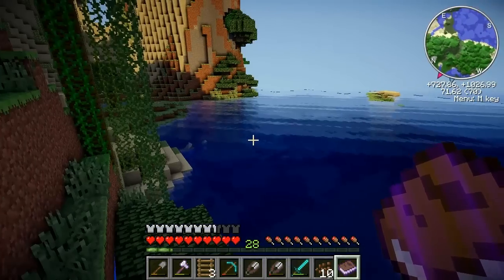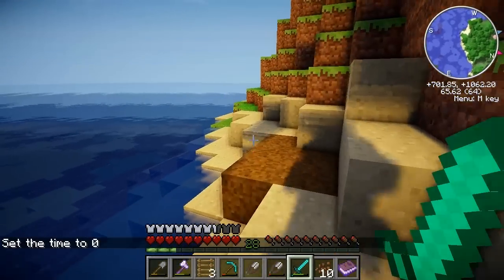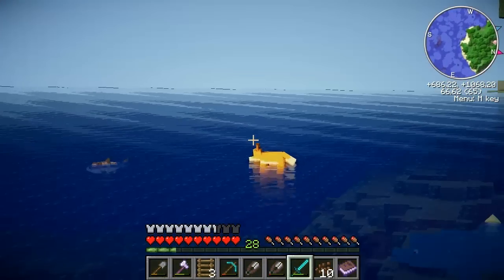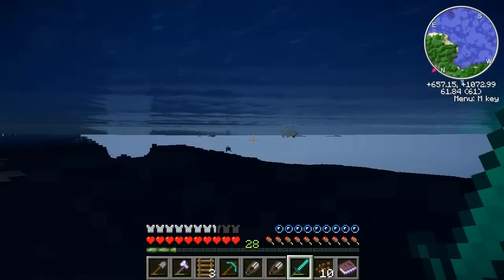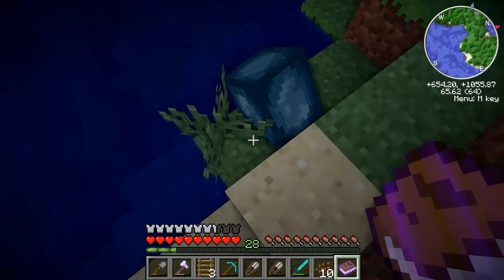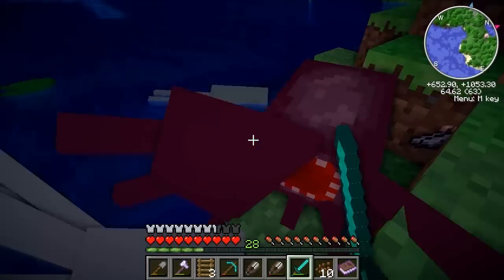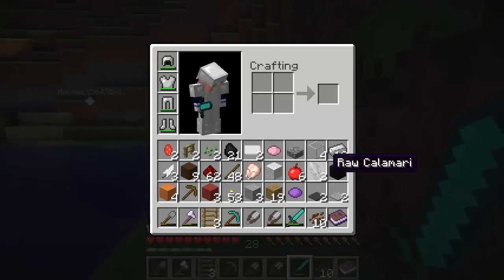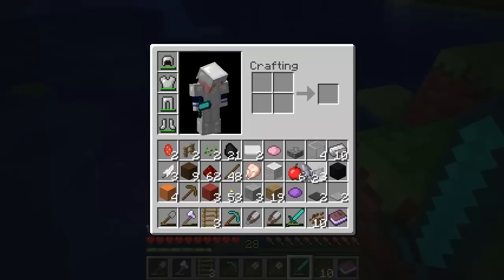I don't actually see any squids. I see a shark — will a shark drop an ink sack? Where's a derpy squid in a pond when you need one? Oh, quicksand — just gonna avoid that. There's literally not a squid, but there are manta rays. Forgive me world, for I have cheated. What have I done? I'm gonna let some of them be free. What the heck? That's raw calamari — that's not what I wanted. Where are the ink sacks? Oh, there they are, they're on the floor. Have your calamari back.